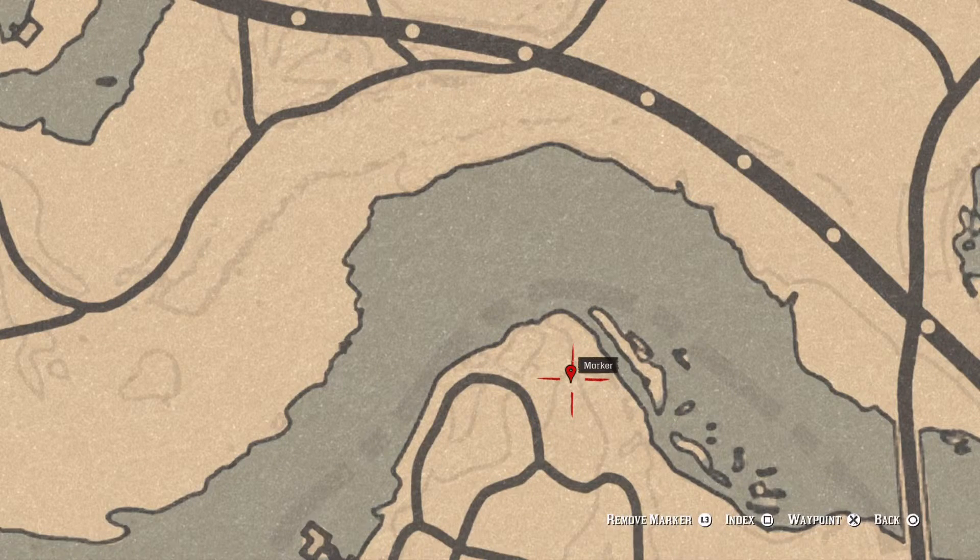If you cross the water, there's a bird egg you can actually get without it getting stuck. It's an Egret egg — E-G-R-E-T — and it's in a tree. Shoot it down with a varmint rifle or a bow using a small game arrow.